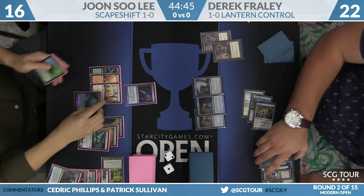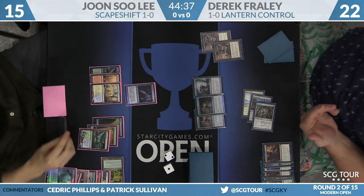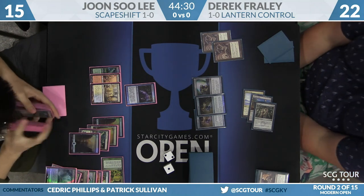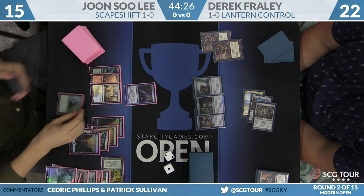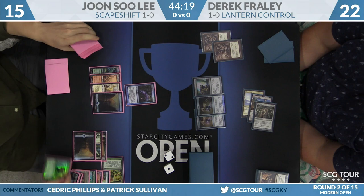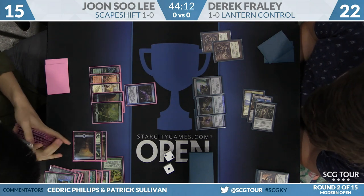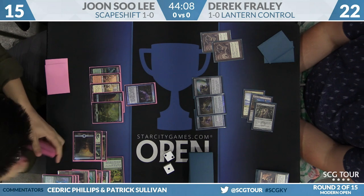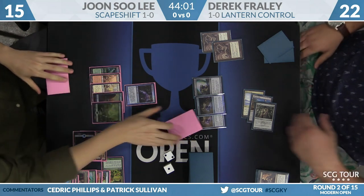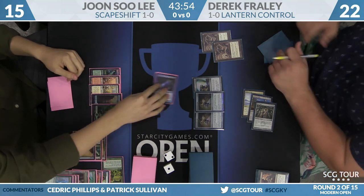Search for Tomorrow in hand here for Jun Lee. Going to sacrifice a Misty Rainforest — thinking Basic Island, perhaps? Yes. Now here's Search for Tomorrow. This will be land number eight. Quick math: seven times three is 21. He could Bring to Light for Scapeshift this turn if he wants to, and then I think he would be able to attack with Snapcaster Mage. Looks like two cards in hand.